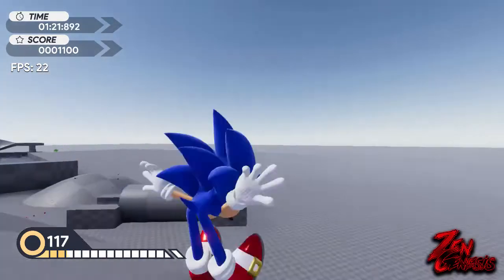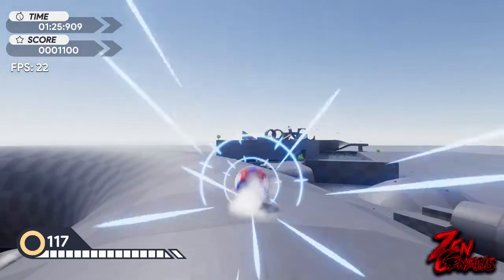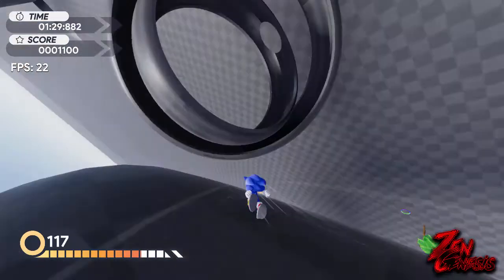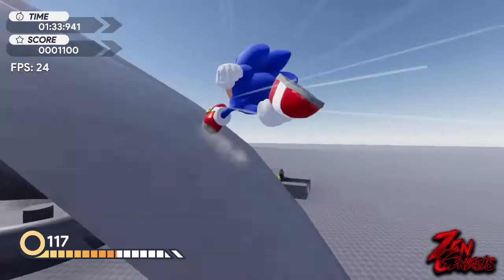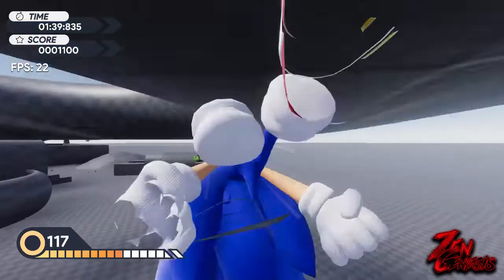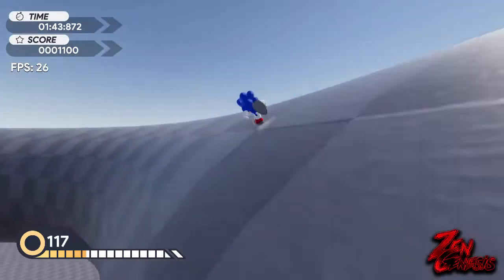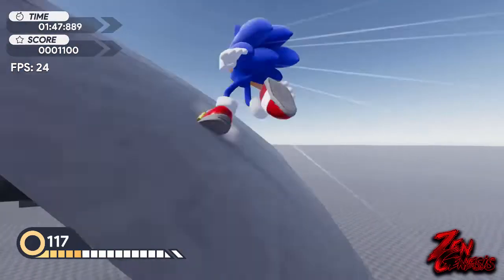Oh yeah, we didn't even show off the spin dash — so here's the spin dash. It's pretty sick; you can set it to keep pressing or hold it — I have it set to hold. It gives you really good speed and momentum. As you can see with the little bar in the bottom left corner, your speed increases as you go down the slope.